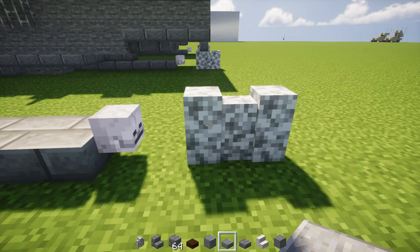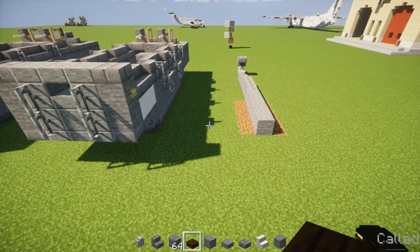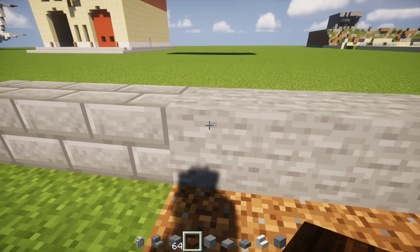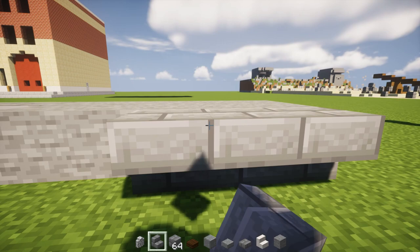From this point on, we're going to be building one half of the craft first, since it's almost symmetrical — about 90% of it is. On this side, we're going to extend where we had that stone block earlier, just extend that out a block. In the front, we're going to add three blocks of upside down stone brick stairs, and then four stone brick slabs.